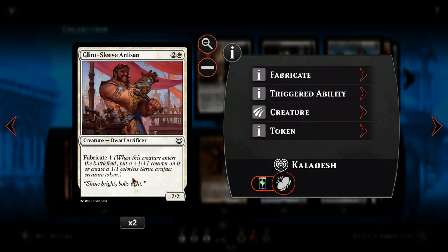Next we have two copies of Glint-Sleeve Artisan. He's a three mana 2/2 with fabricate one, so most of the time I'll be playing him as a 3/3, which is quite nice. I tend to use him to crew vehicles or attack if needed.